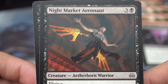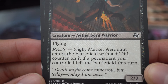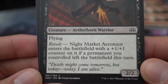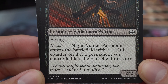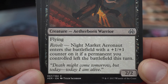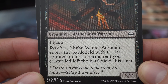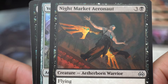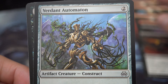Night Market Aeronaut — three and a black, creature aetherborn warrior. Flying, revolt: Night Market Aeronaut enters the battlefield with a +1/+1 counter on it if a permanent you controlled left the battlefield this turn. 'Death might come tomorrow, but today I am alive.' 2/2. This card was okay if you can trigger the revolt mechanic — it's not bad.